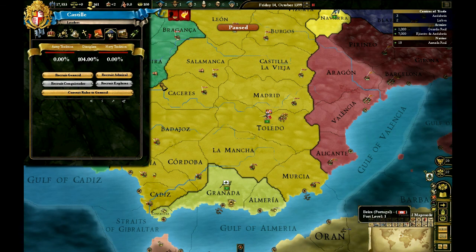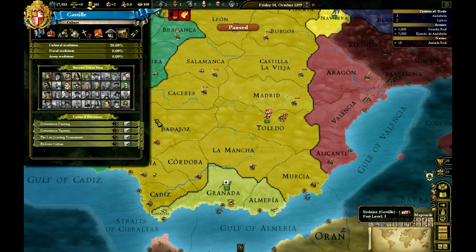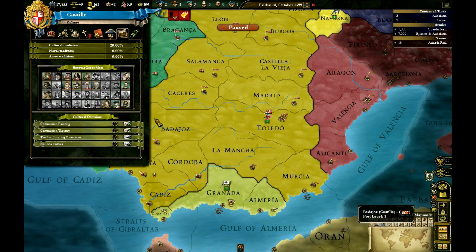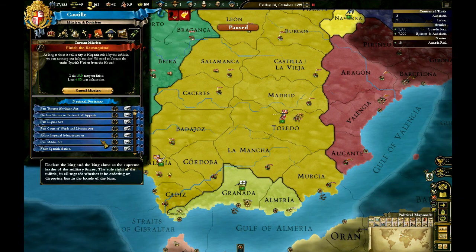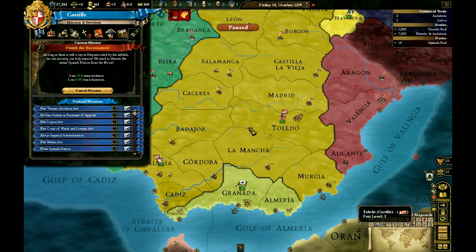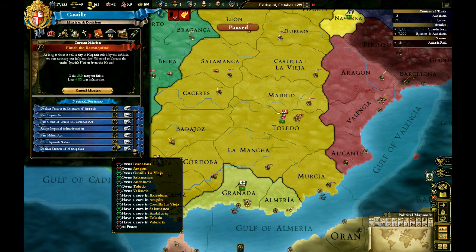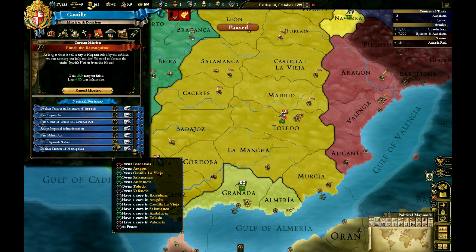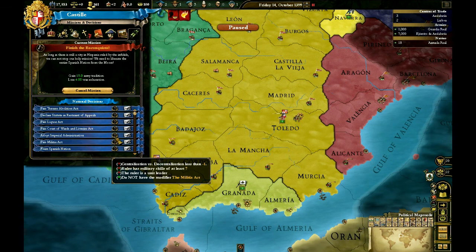This military screen gives your current discipline, army tradition, navy tradition, and is where you recruit generals. The cultural screen has cultural decisions you'd spend magistrates on, and is where you recruit great men — though we'll do that later when we have higher cultural tradition. The national decisions screen shows all national decisions and your current mission. Hovering over the question mark shows what you need; hovering over the reward shows what you'll get. Our mission is to conquer Granada. One of our long-term goals is to inherit Aragon via a crafty personal union claim in order to become Spain — getting cores on Barcelona, Aragon, and Valencia.